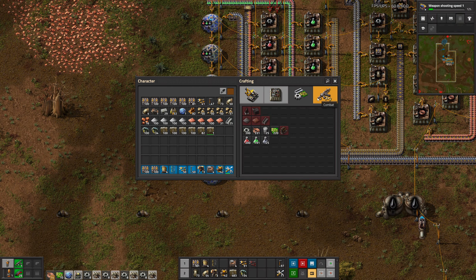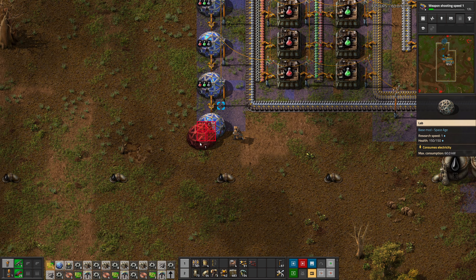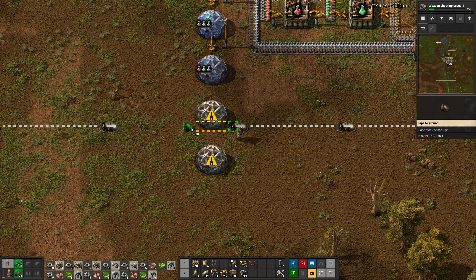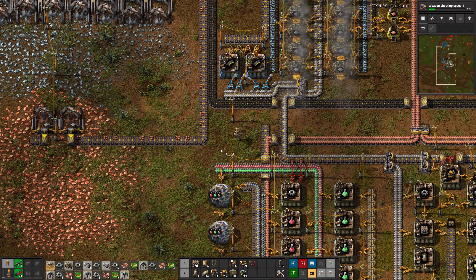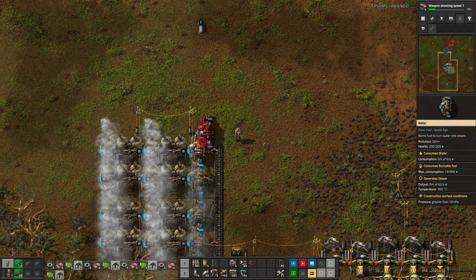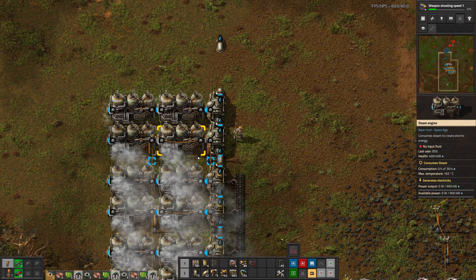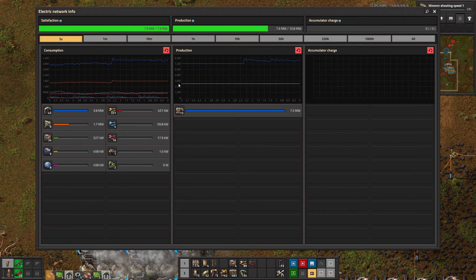So four. Two burner inserters please, and then one, two, three, four miners to cover for the extra. Okay, these pipes are in the way. In theory that should be enough. Power is up and running again. This should be enough to alleviate our immediate power problems at least.